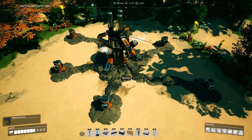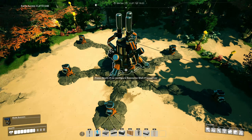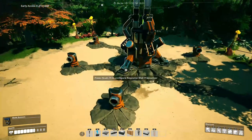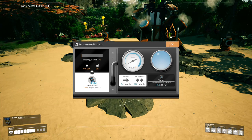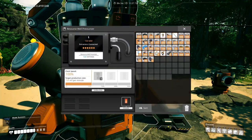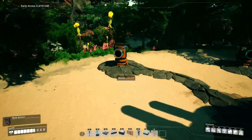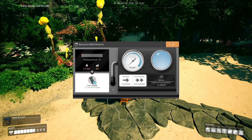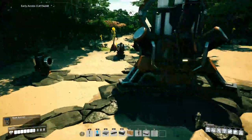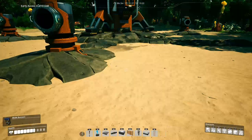Our volunteer pioneer is now going to give us a demonstration of our pure water wells here. This well has six resource well extractors, each giving us 120 per minute, giving us a total of 720 water per minute. This is a problem, as our Mark 2 pipes can only hold a maximum of 600, which means we would need to run two pipes from here.